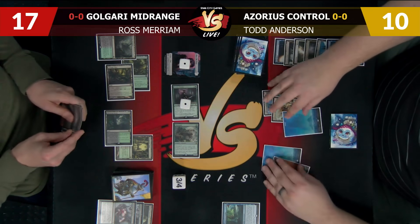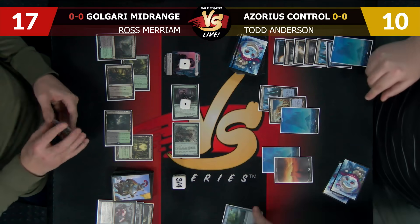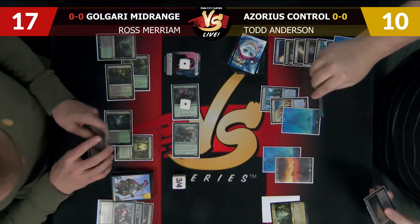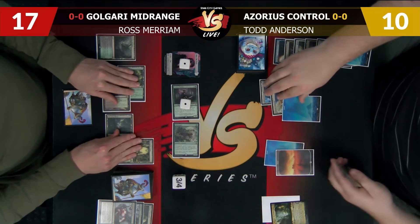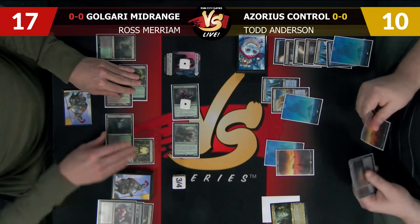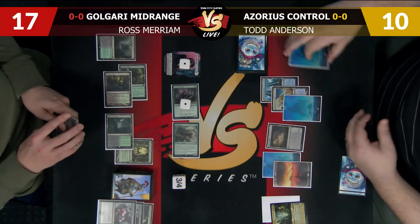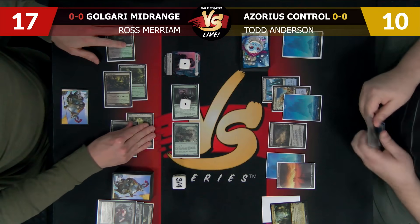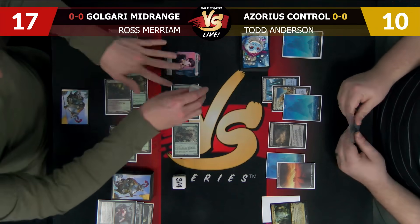Unless the top card is a Wrath, I think we're just going to put it in the graveyard — that'll transform Ascendancy. Draw for turn. Maybe I was supposed to force the Snapcaster the previous turn — I could have played an untapped land with the Tracker and Inquisition to end. Now Todd has the ability to Snap Cryptic. I thought forcing the Cryptic on the Inquisition would be fine, but I couldn't think about Snap Cryptic.